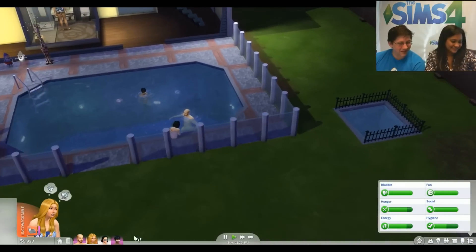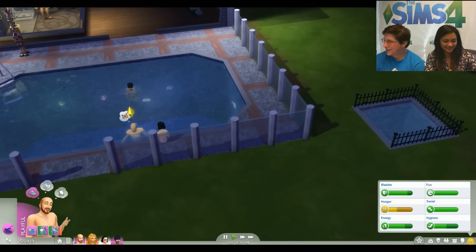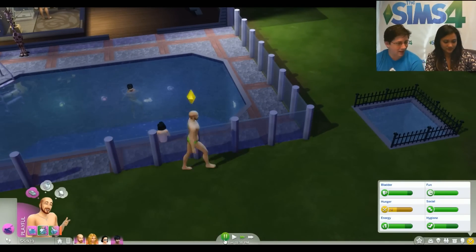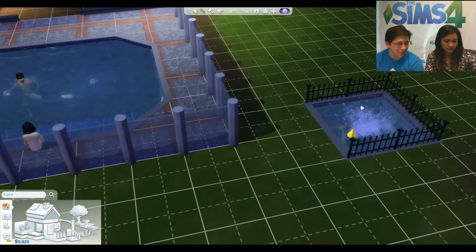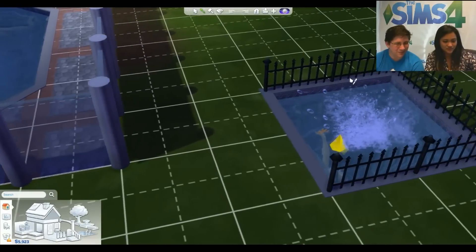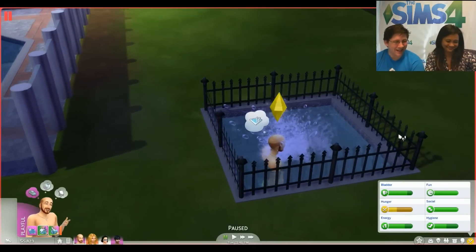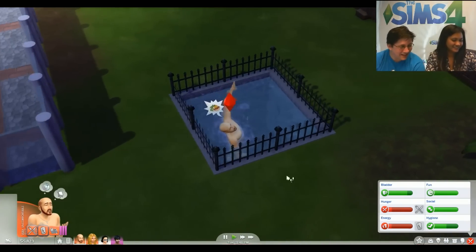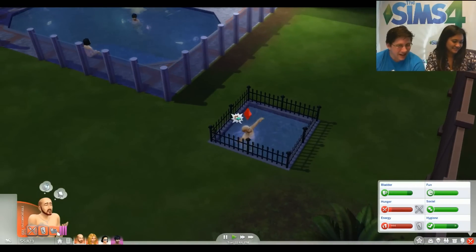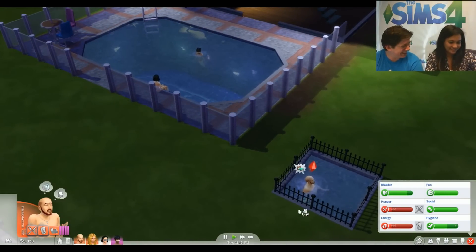Let's try out the 'murder pool.' Someone asked if taking the ladder out makes Sims drown — no, because Sims are smart enough to climb back out. You really want to wall them off to keep them in. He just got the notification: 'Swimming while hungry may cause Sim to drown.' Good to know.